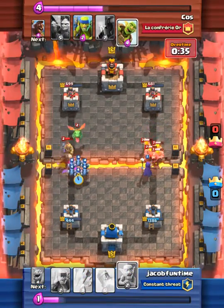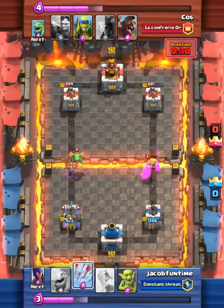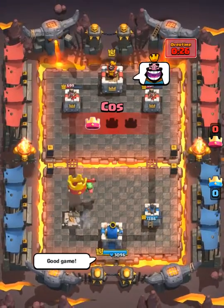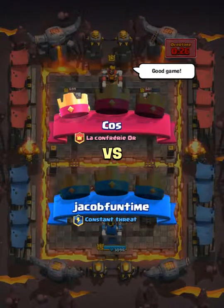He's going to take out my tower with the prince. The dragon's also here, so there's no point — he won, it's a good game. That's how you beat my deck if someone ever does that.